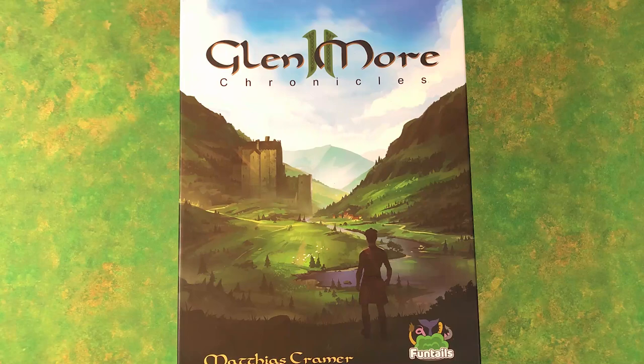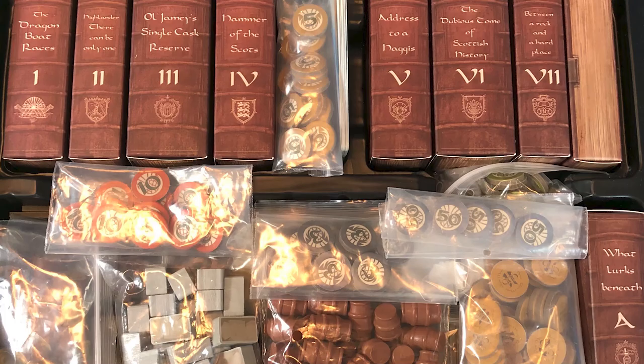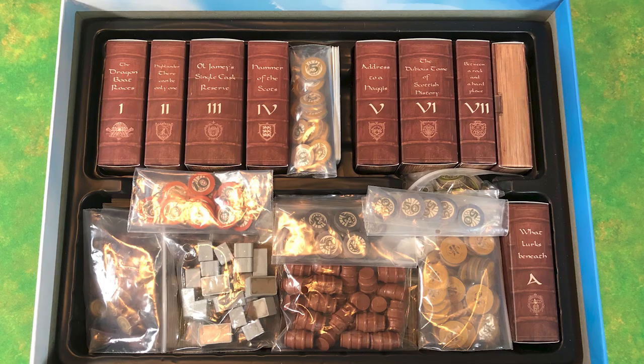Glenmore 2 takes place in Scotland — you can see here theoretically a Scottish citizen looking over the highlands. When you open the box, you're going to have to build these little boxes for the Chronicles. The box insert has a place to put all the components and tokens and nicely pack away each of the various modules and keep those pieces separate, so that when you come back to the game you can choose again which modules or expansions you want to use. Each of the modules or expansions is known as a Chronicle — think of them like a little book that you'll crack open and peek into various times in Scottish history, lore, or myth.